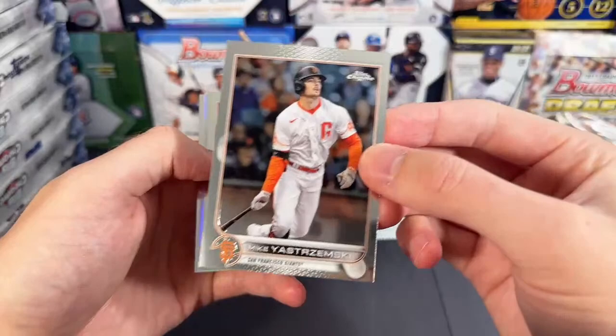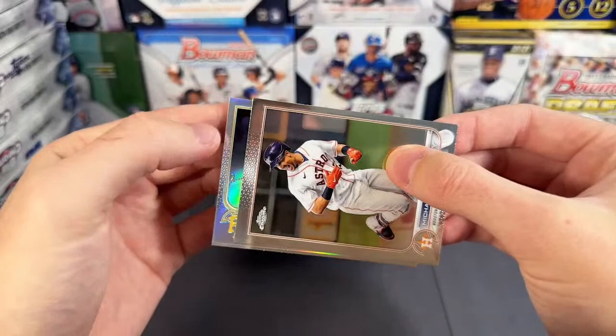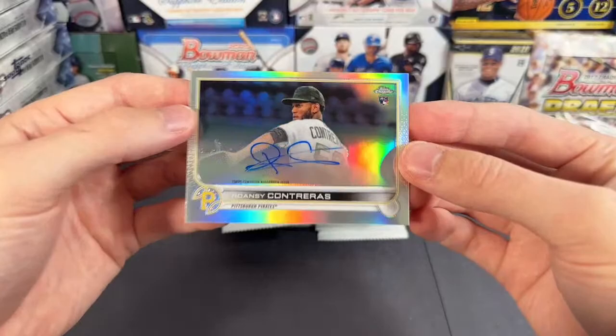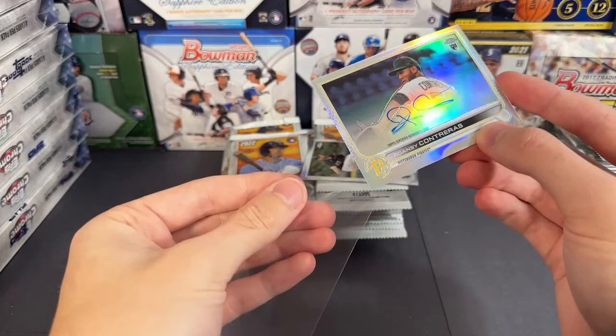We'll see what we can do. Got a refractor and it is a thick refractor — it's gonna be a refractor autograph out of 499. Boy, that is some terrible centering right there. We got a bad centered box. Hopefully the auto's not like that though. For Pittsburgh — going out to Pittsburgh, gonna be a Roansy Contreras refractor auto. That's solid. Not the O'Neil Cruz, but we'll take a Roansy Contreras out of 499.